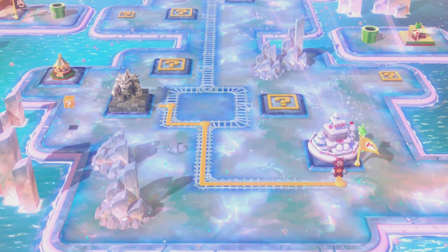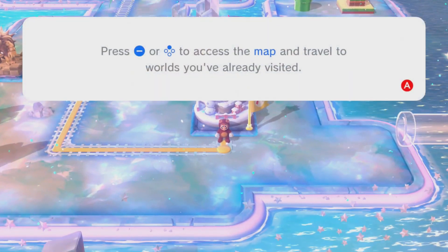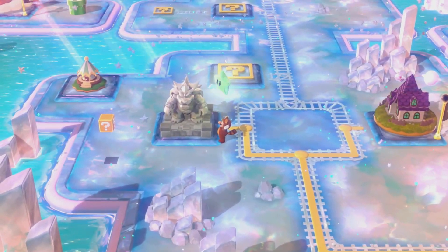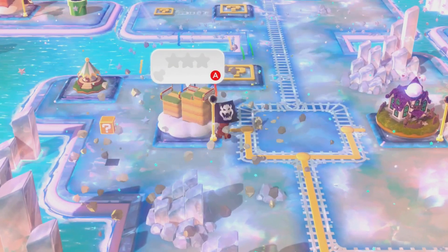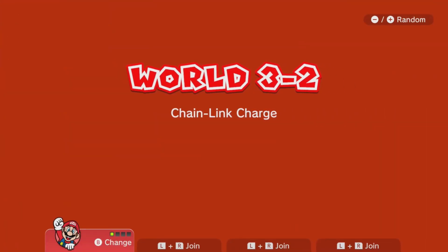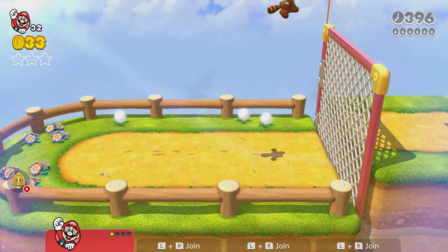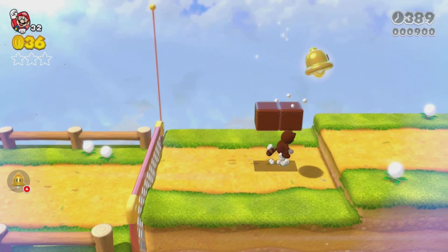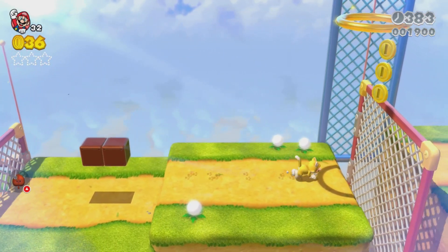Alright, so 3-2. Oh, there's a Bowser there, so you need a certain amount of stars to get that. In this game, instead of calling it 3-2, they call it 3-3 for some reason - don't know why, they just did. So 3-2 is Chainlink Charlie. For this level, we're going to use a catsuit instead of the Tanooki, because the catsuit is obviously way better.